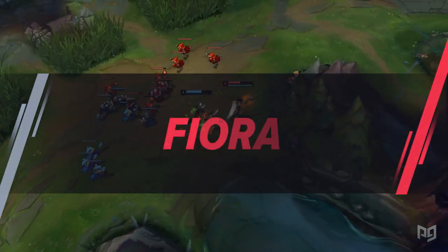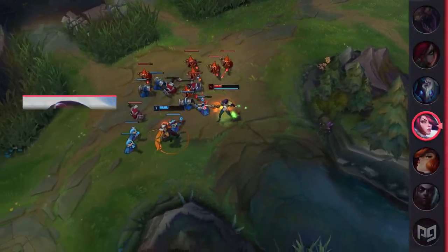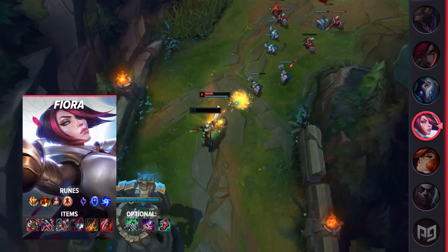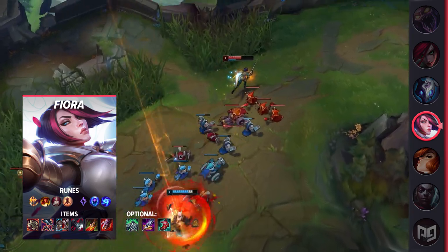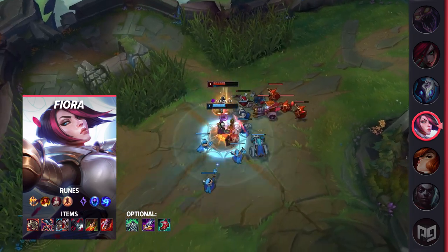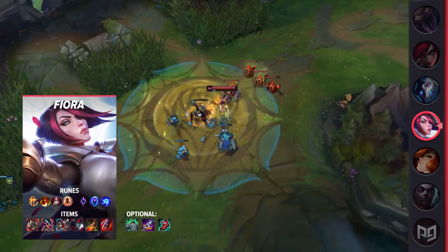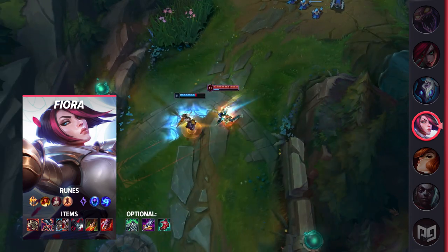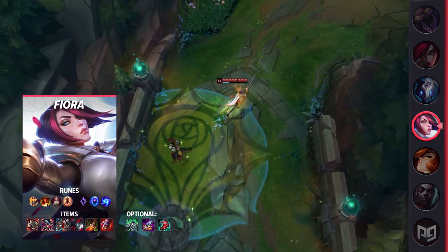Now we'll be looking at Fiora. The build here is Ravenous Hydra, Goredrinker, Plated Steelcaps or Merc Treads, Death's Dance, Black Cleaver, and Sterak's Gage. If you're dealing with AP threats, Sterak's can be swapped out for either Spear of Shojin or Maw of Malmortius. If you really want to max out your ability haste, you can opt for Lucidity Boots, but with you already having so much, you'll usually get more value out of the tankier options. For runes, you'll bring Conqueror, Triumph, Legend Bloodline, Last Stand, Transcendence, and Gathering Storm.